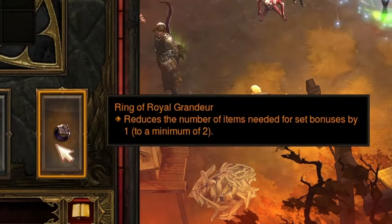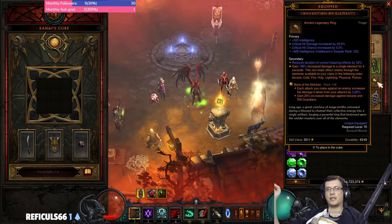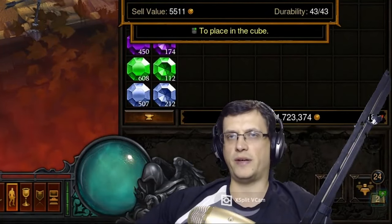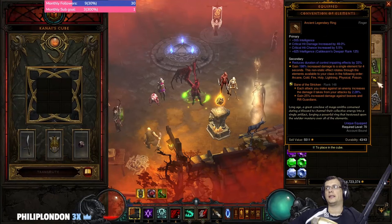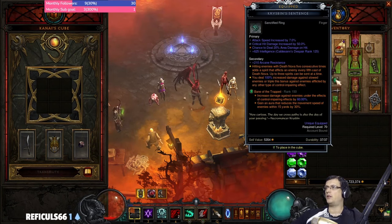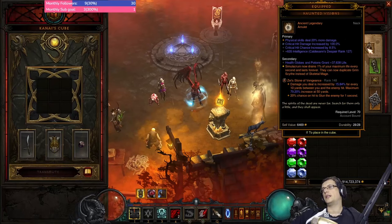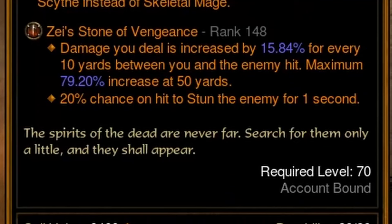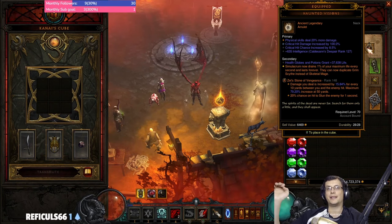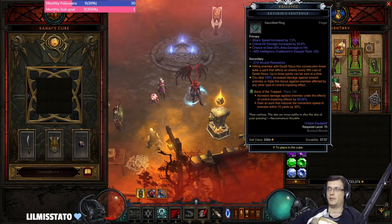For the ring, use Ring of Royal Grandeur. Gems: we use Stricken — we need it for the boss fight, which is the toughest and trickiest part of this build. This build is very strong against big pools of enemies and very weak against single targets. Then Bane of Trapped — a flat 60% multiplier at max level. Zei's Stone of Vengeance is a big multiplier up to 80% for farther enemies and also gives a 20% chance on hit to stun, procing the triple Crispy Bean bonus.